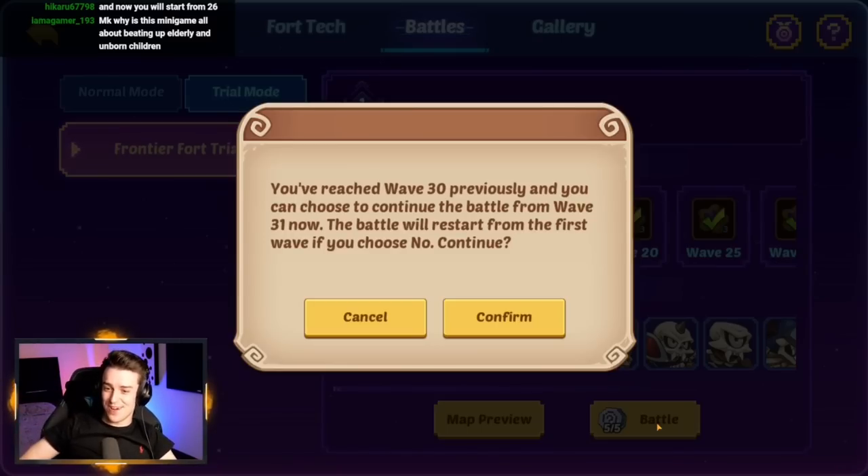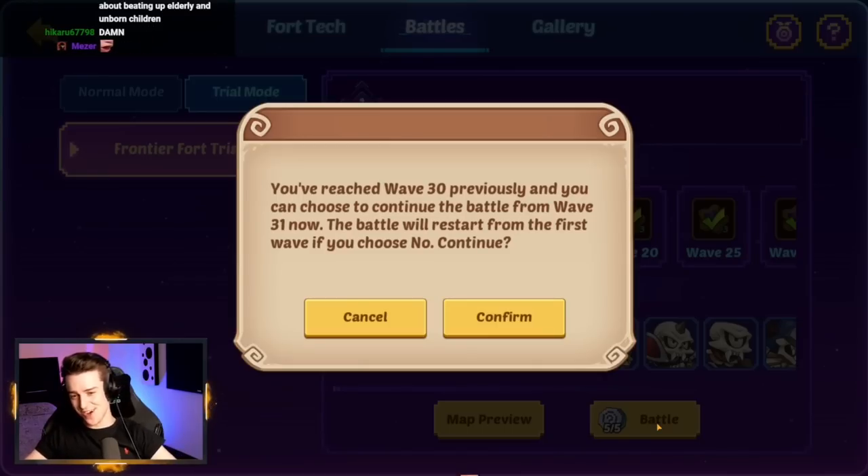Skipping waves is the key to getting as far as possible. However, when you get zoomed back and placed in, bear in mind enemies will spawn very quickly — you've got to be ready to spam out those units before you get overwhelmed. Here's an example: you reached wave 30 previously and can choose to continue the battle from wave 31.